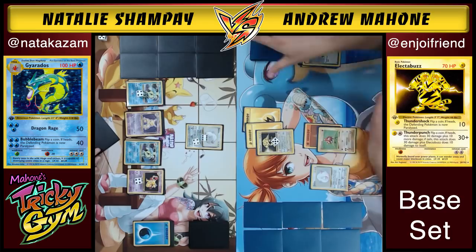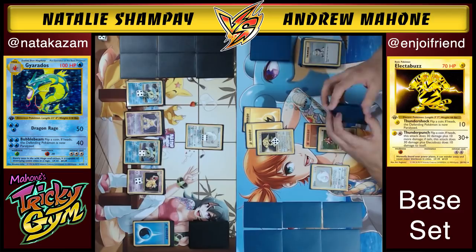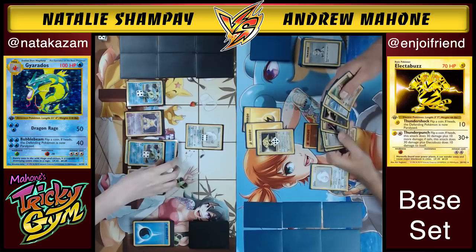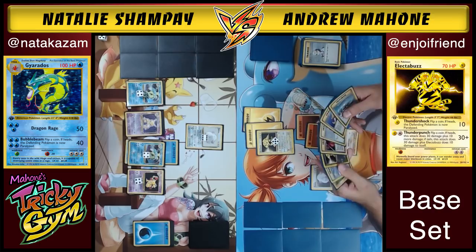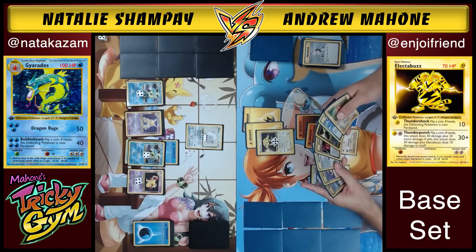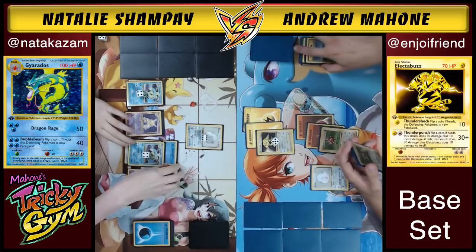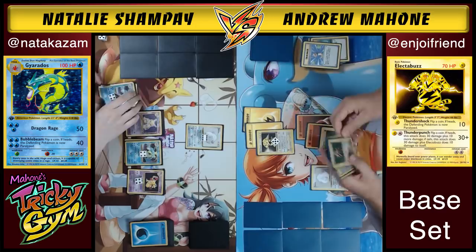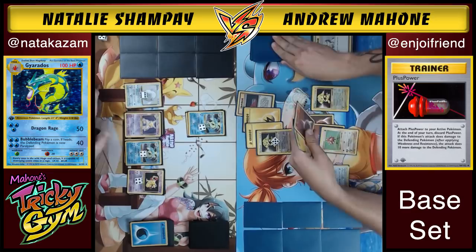Natalie is now back to Scrunch Town — and Andrew could realistically get decked out. He's got probably about 11 cards left to deck. Especially if she flips enough heads on Scrunch. Andrew needs to get himself in a position with attackers loaded up and just swing for the fences, trying to rush and take his last five prizes. He goes for Thunder Punch — Heads! 40 damage. Good for Andrew.